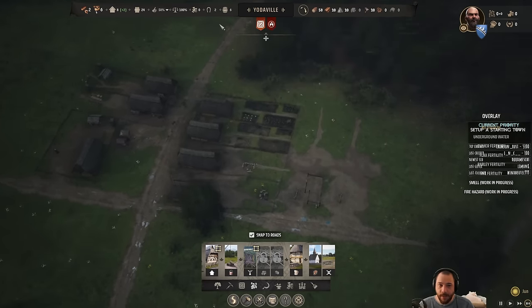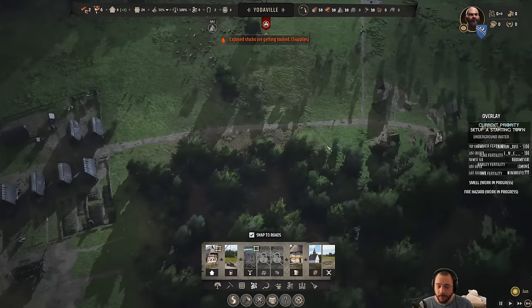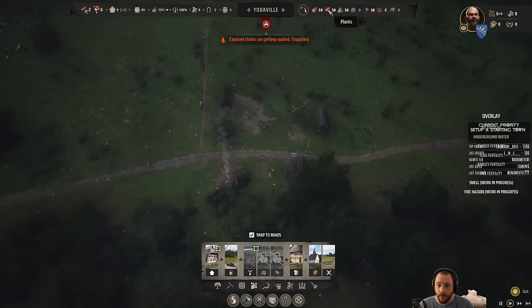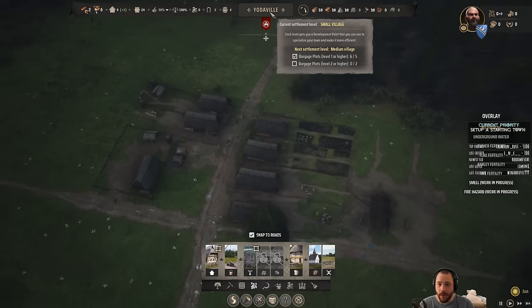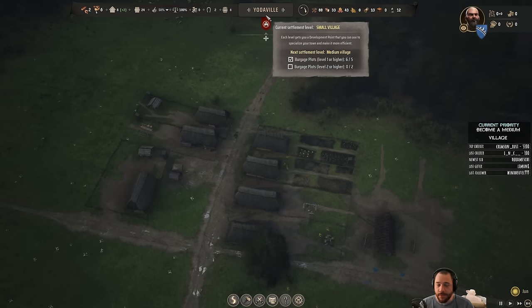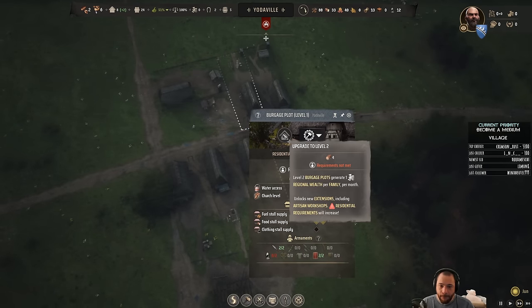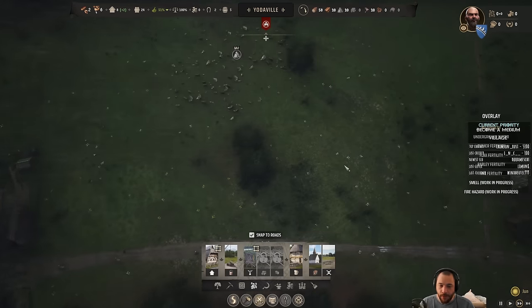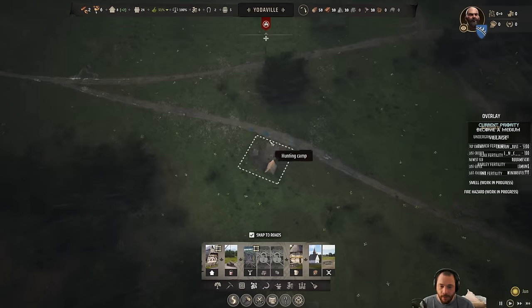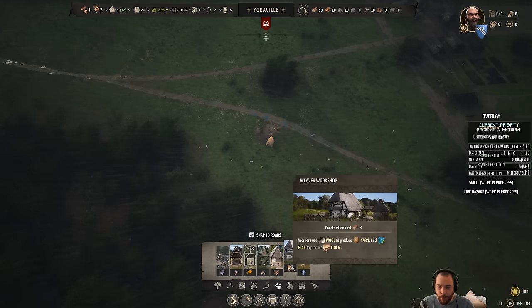I have a little bit of homelessness, but that will go away in just a second because we're rushing those houses. The goal is to become a medium village. That means two burgage plots at level 2 or higher, which means a church and clothing. Thinking about clothing — we do have a hunter, and now that the animals came back, someone is employed there. Right next to the hunter, I am going to make a tannery, so that the hides the hunter gets can be tanned.